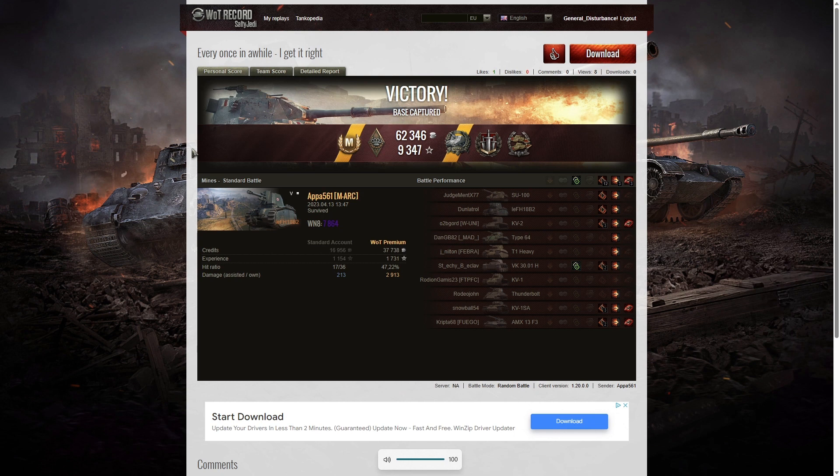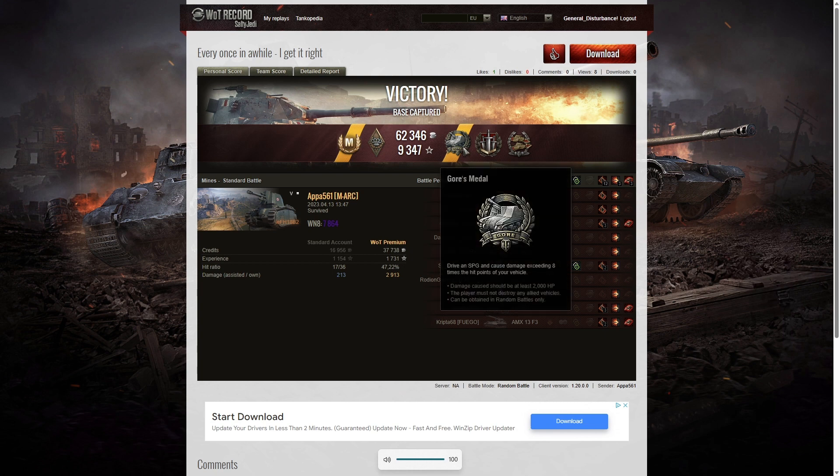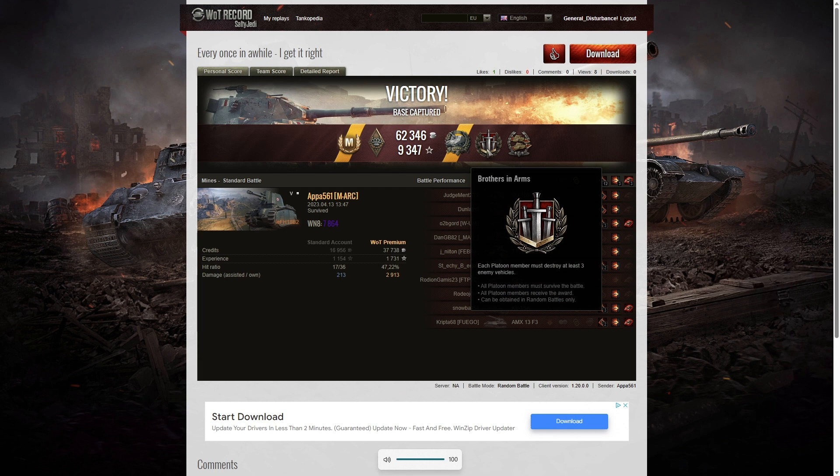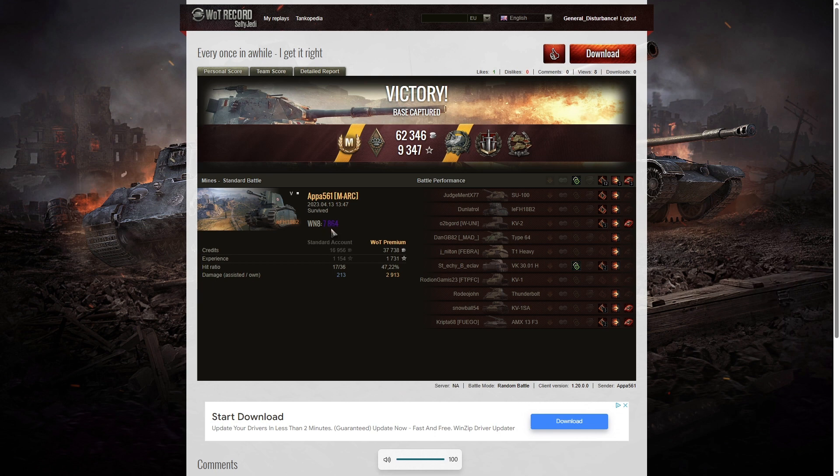Here are the end of battle results — that was an Ace Tanker again for APA, 5-6-1 in the Fifi, the 105 Lefh18 V2, Leffy or Leaf Blower, whatever you want to call it. He also managed to get a Bruiser medal for getting at least five critical hits — in fact he got 12. He got a Gause medal for doing more damage exceeding eight times the hit points of his own vehicle, a Brothers in Arms for having at least three kills and being in a platoon with somebody who also had at least three kills, as well as a Confederate for hitting more of the enemy than anyone else on his team. He also got a WN8 of 7,864 from that, which is super unicum standard. But sadly no high caliber.